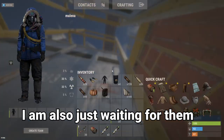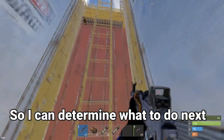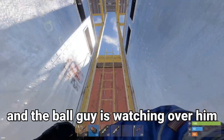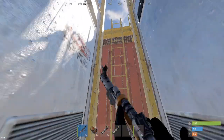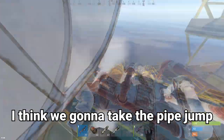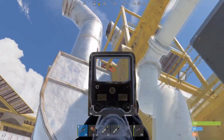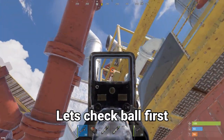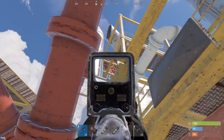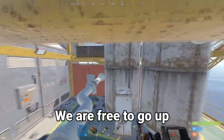I'm also just waiting for them to do something so I can determine what to do next. I guess right now somebody's on good crane and the ball guy is watching over them. But I think we are gonna take the pipe jump up to good crane and see if we can make something happen. Let's check ball first — ball is currently not facing our way, so we are free to go up.